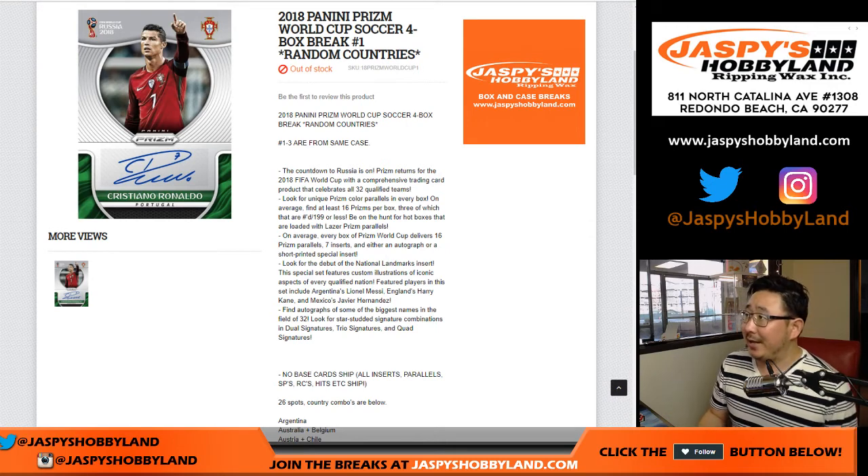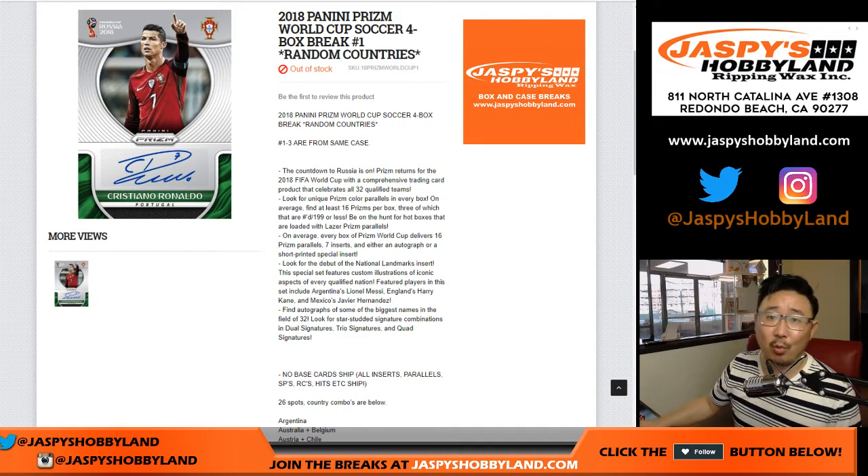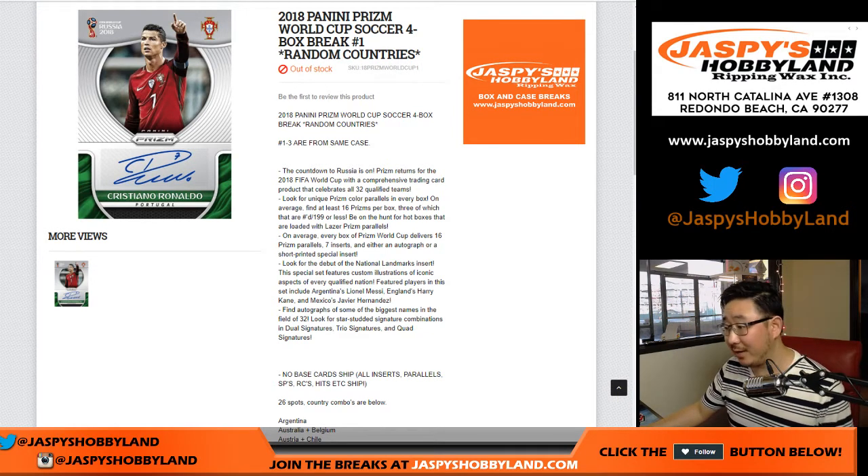Good evening, everyone. Brand new release today on a Friday — happy Friday, by the way. 2018 Panini Prism World Cup Soccer 4-Box Random Country Break No. 1 from jazbeeshobbyland.com. We've got more in the store, so check it out at jazbeeshobbyland.com.